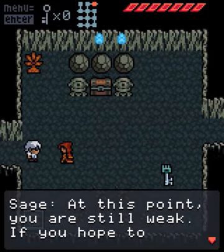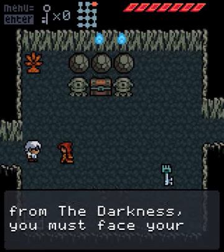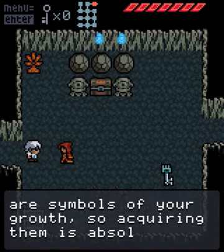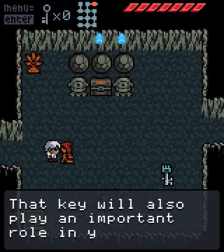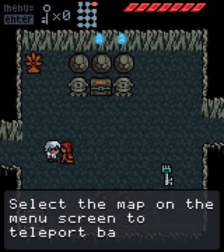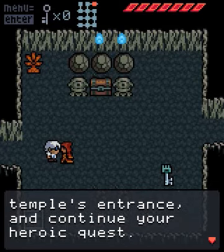At this point you are still weak. If you hope to protect the Briar from the darkness, you must face your fears. The card you find in this chest and others like it are symbols of your growth, so acquiring them is absolutely vital to your quest. A key will also play an important role. Select a map on the menu screen to teleport back to the temple's entrance and continue your heroic quest.